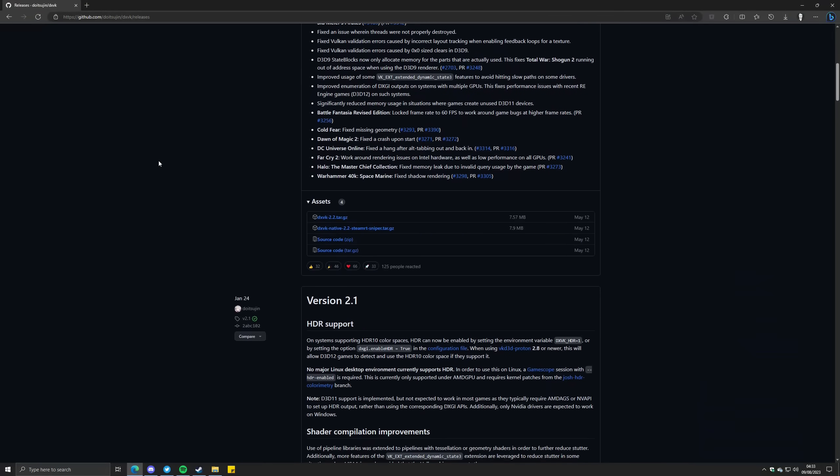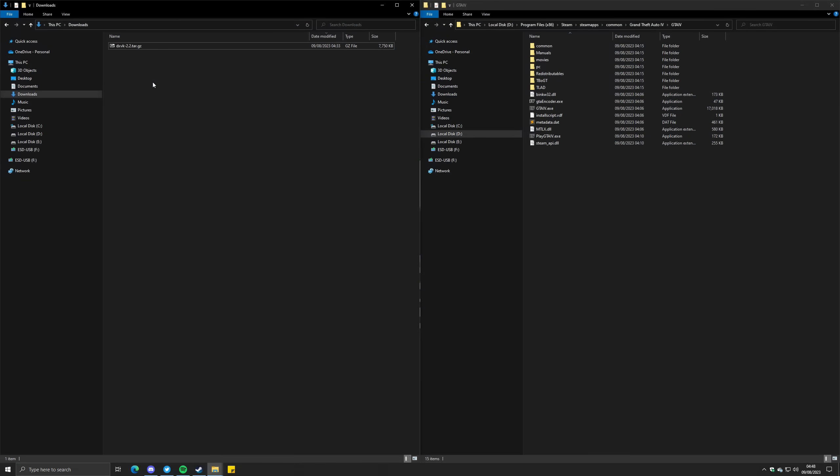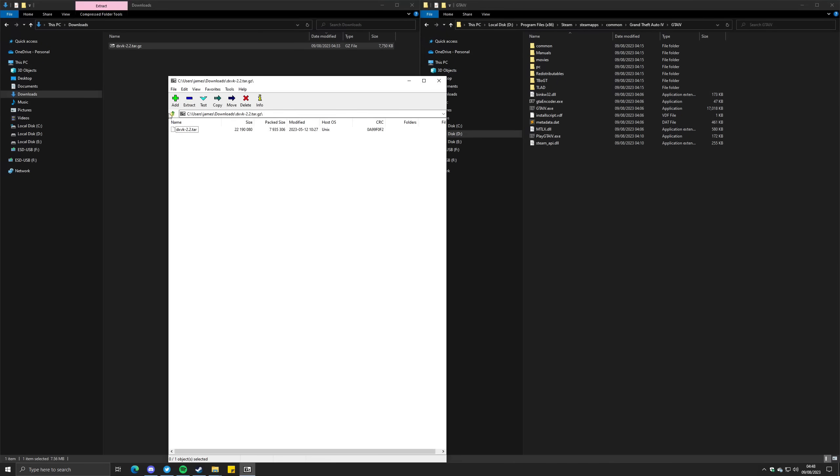Step 1: Download the latest version of DXVK from the link in the description. Step 2: Open the .gz archive with 7-zip. Once opened, open the .tar archive inside. Step 3: Open the DXVK folder inside that archive, then open the x32 folder. Step 4: Copy everything from the x32 folder into your GTA 4 folder. This is the folder where GTAIV.exe is located.